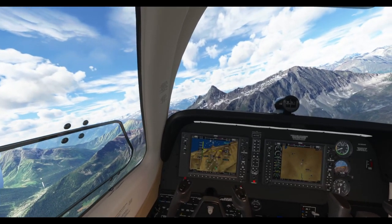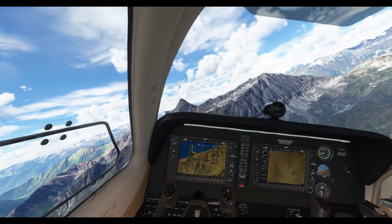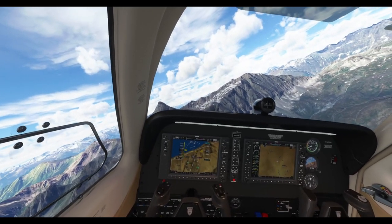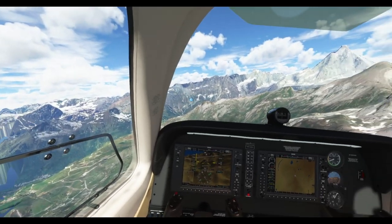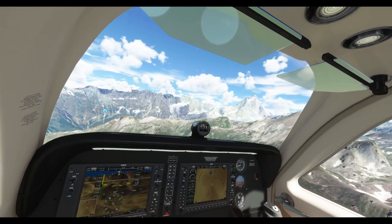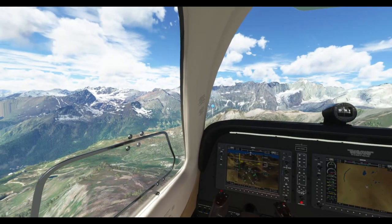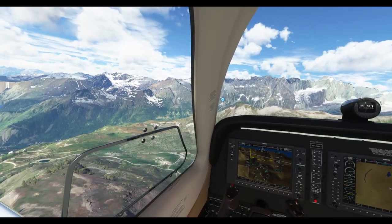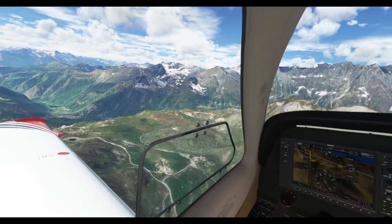Look at this — it's absolutely beautiful. If you haven't downloaded it already, make sure you also go to the marketplace to download the free World Update scenery. We've got a point of interest over here, but you can see the frustum culling issue is still a problem. Wow — is that the Matterhorn over there? It certainly looks like it. I love the music as well, very nice.